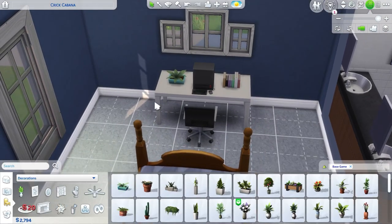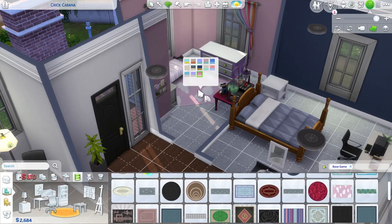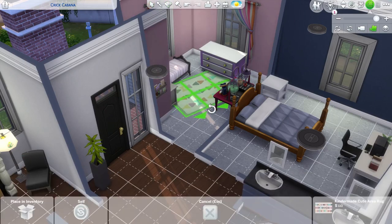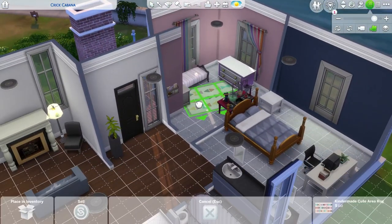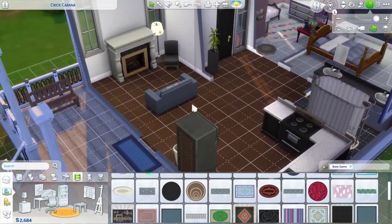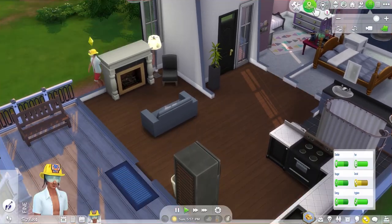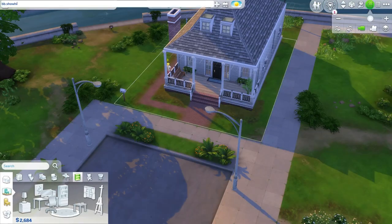The next episode of my 100 baby challenge should be out tomorrow. If you're watching this the day it comes out, today is April 13th, so it'll be out on April 14th — that'll be episode two of that challenge. We are going ahead and placing some more colors in this girl's room. I wanted it to be very feminine, but I also didn't want it to be like ultra one color. So there's definitely a lot of pink, purple, and sort of that magenta color here.